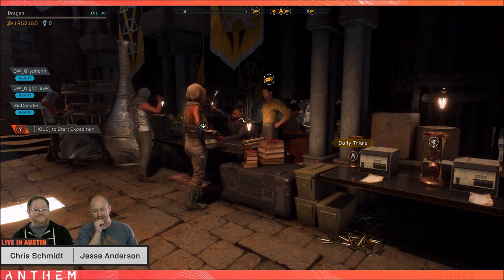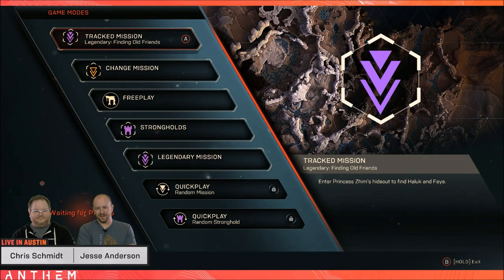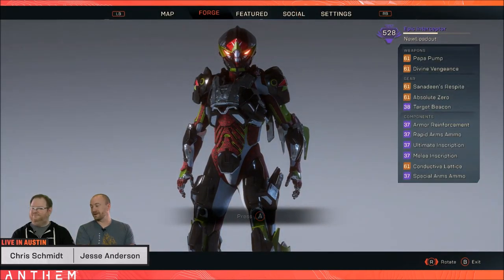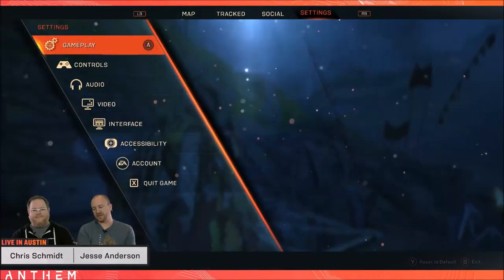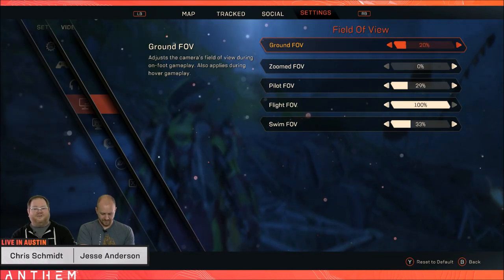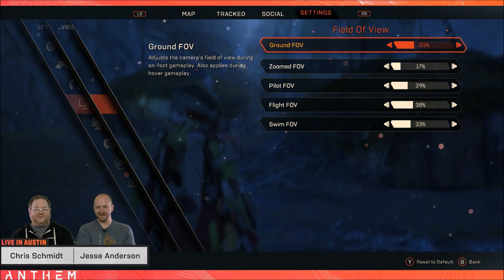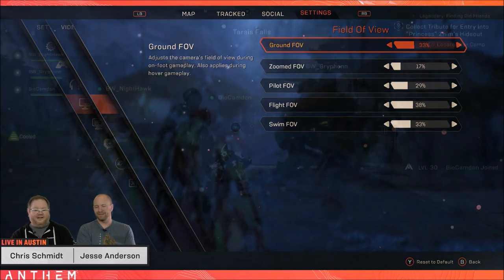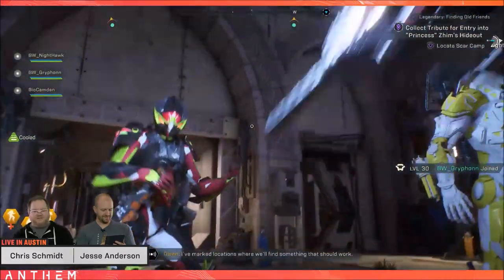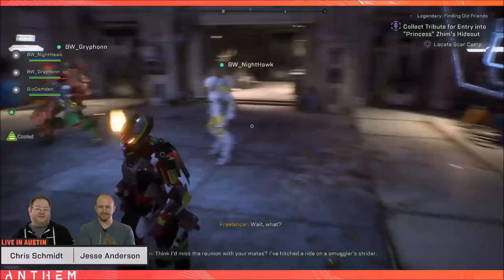Moving into patch 1.0.4 details from the Q&A: NVIDIA DLSS support is coming in, though SLI support will not be in this patch. The field of view options have been added for PC only — not available on console due to performance issues, but PC players get a vast array of options to tinker with. They've also made performance improvements on gameplay effects like weather, which should prevent crashing.